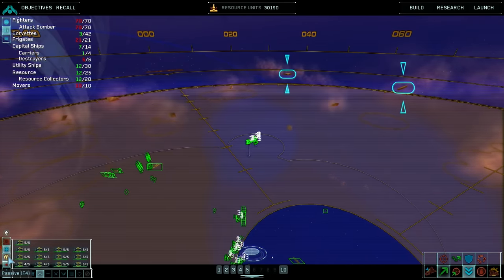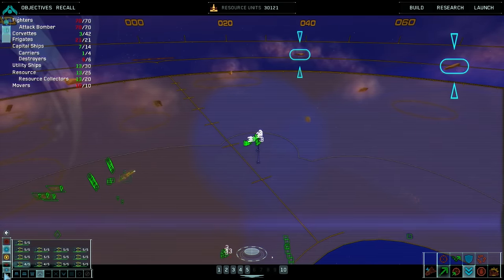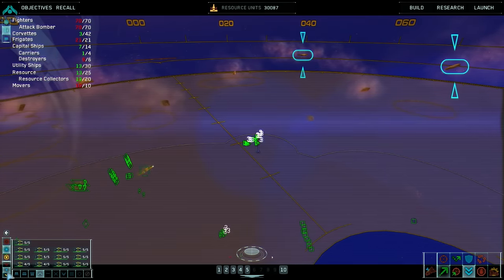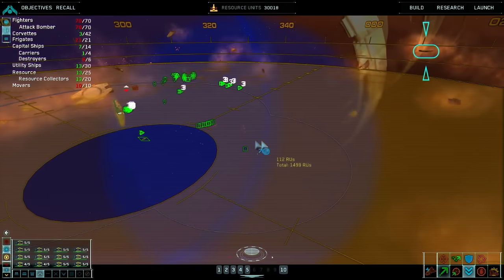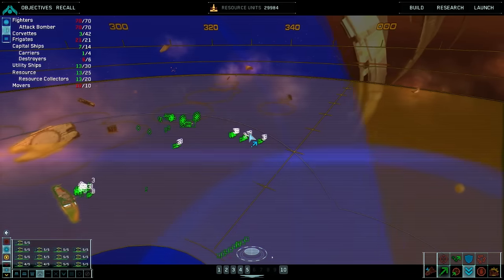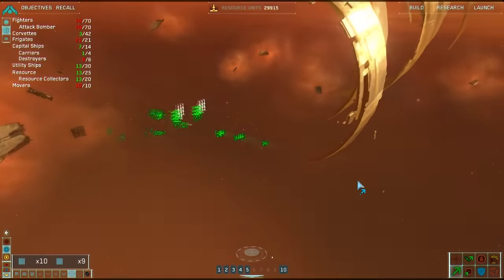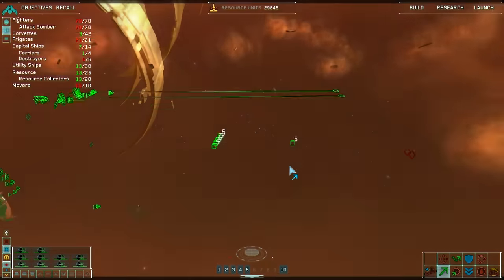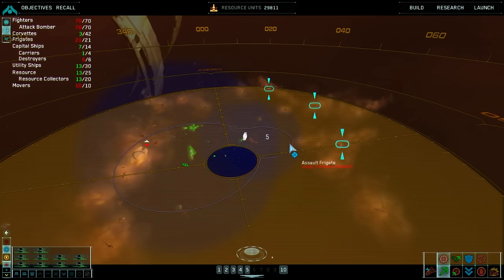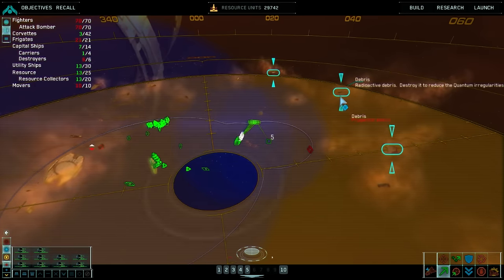I don't want to set the bombers to passive because that means they'll be retarded and just sit there. But they seem so aggressive — they go straight after whatever they want. If I set them to anything else they'll just sit there and let themselves get attacked.